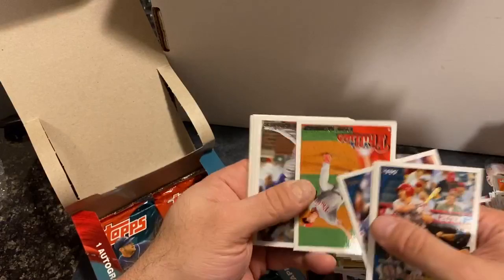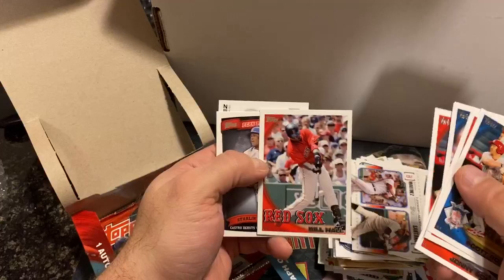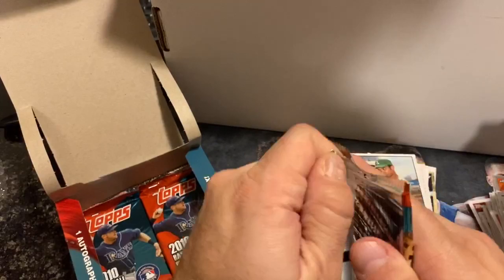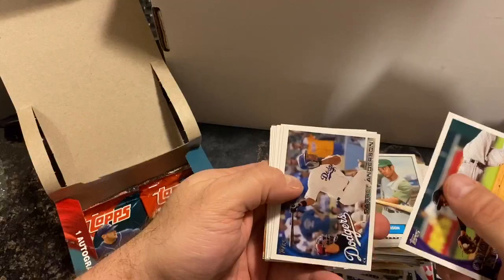Next pack: Roland, Roy Oswalt, Vladimir, Billy Hall, Starlin Castro, Reggie Jackson, and Gonzalez. All right, last six packs — still no Stanton.